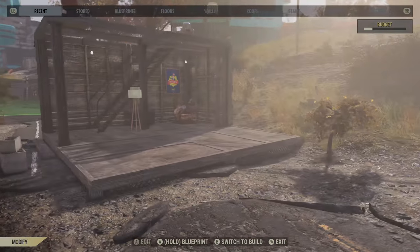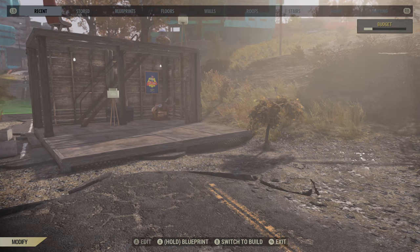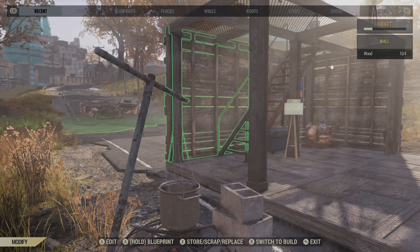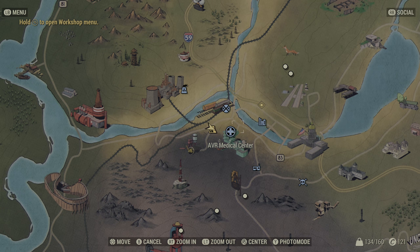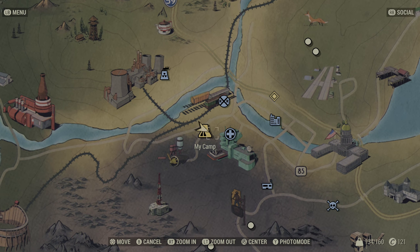That's the basics of moving everything - because you will be occasionally moving camp spots. Keep in mind that you can only place it outside of structures. It can be really annoying in the sense that I've had a very hard time placing it in certain places. You really have to find a spot that's a little bit out of the way.